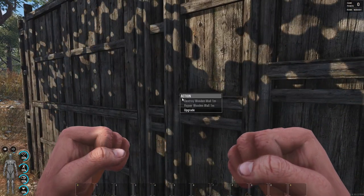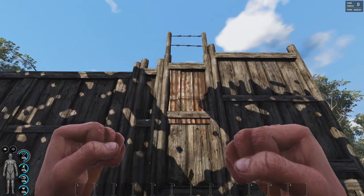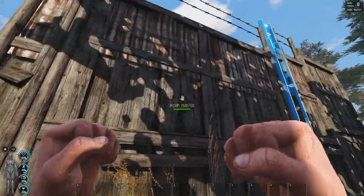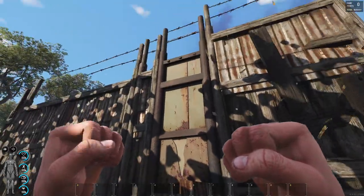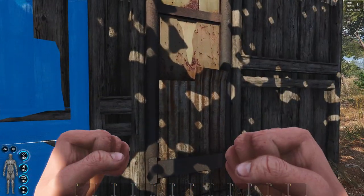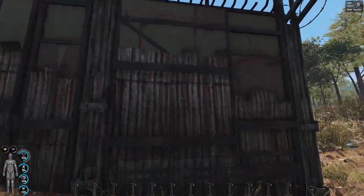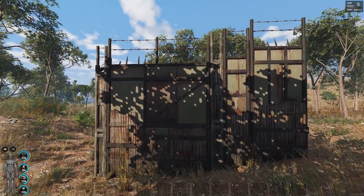So this is the basic wooden wall and then you can upgrade it to a barbed wire wall — it looks like that. You can upgrade every piece, going right up from wood. This is the one with barbed wire, and then you can upgrade it to the max level which is this sweet metal one. Look at this — it's got spikes and stuff on it. It looks nice, way better than the old ones.